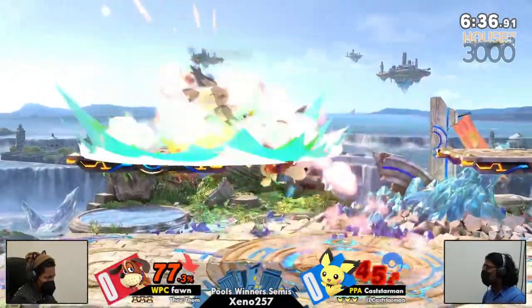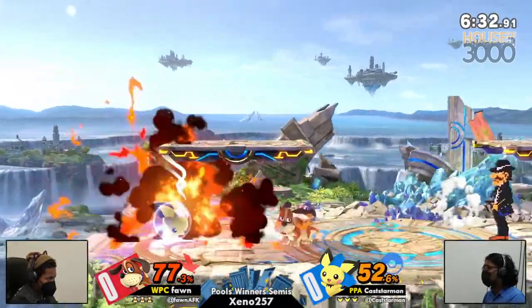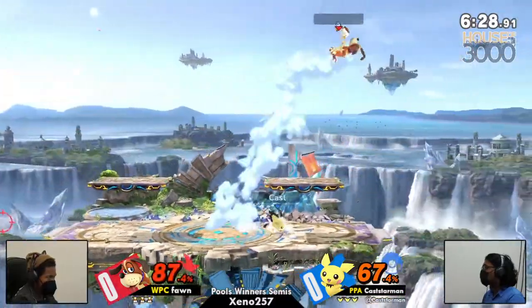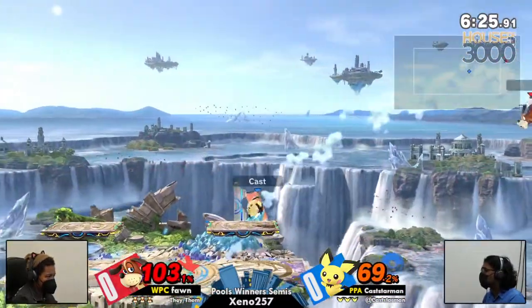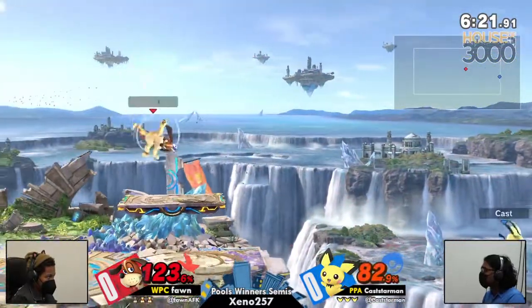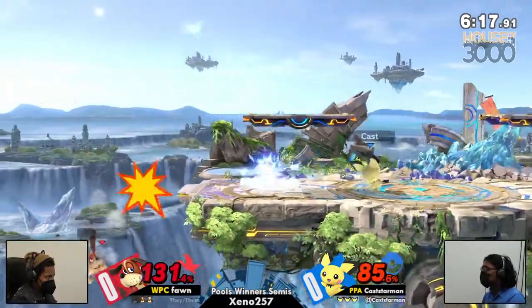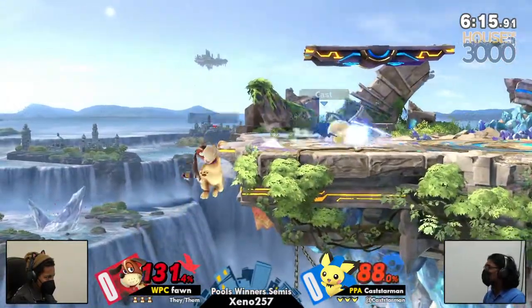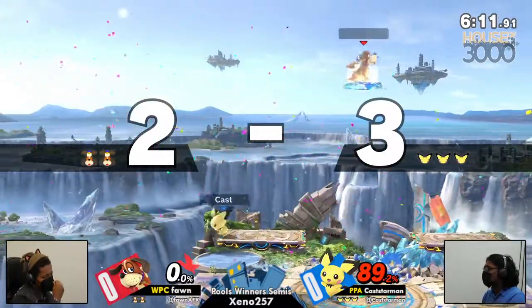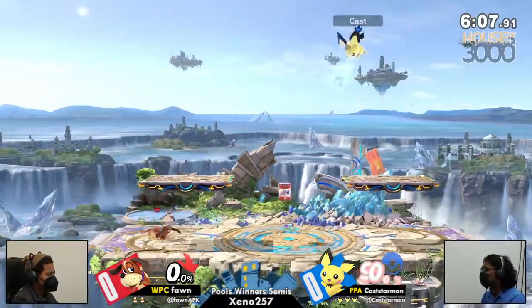Duck Hunt has a lot of tricks up his sleeve — or up his bird, I would say. Pichu's got T-Jolt and a bunch of disjoints on some of his moves. But once again, Pichu is so light. Pichu will explode from any nice setup Fawn can deliver. T-Jolt, get that out of here. Forward air covering that neutral getup, but I'm sure Fawn clicked the button and that's why that happened. First blood to Casterman, though. Very nice.